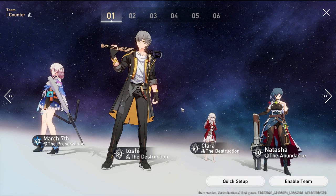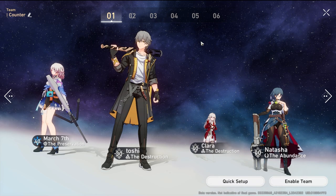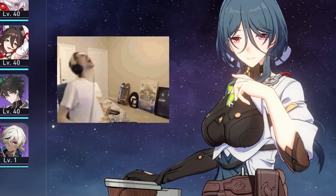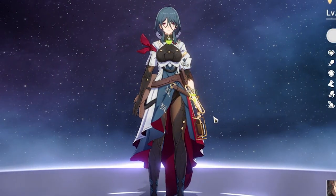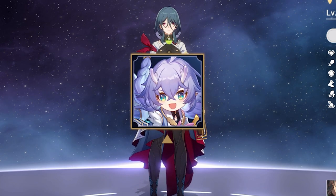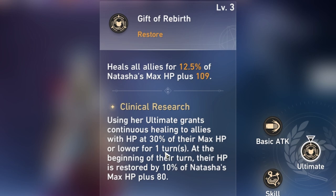This does not account for AOE damage. If the enemy uses AOE, every character gets hit — that's why we have Natasha to fill the gap. Natasha is a healer with an E skill that heals a single ally, an ultimate that heals all allies, and a continuous healing buff. Alternatively, Bailu is better because she has a revive in case Clara or any other character dies.